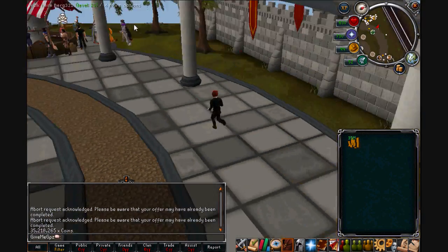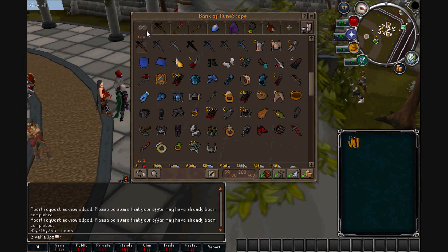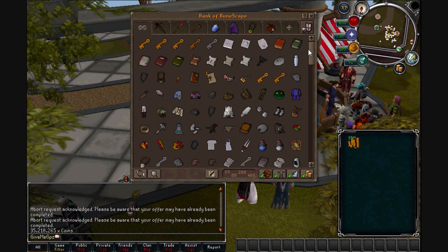Let's just go straight into the bank and we'll go see what there is. I'm wondering whether to spend this cash on magic to get it to 94 quickly, so leave in the comments if you think I should do that.